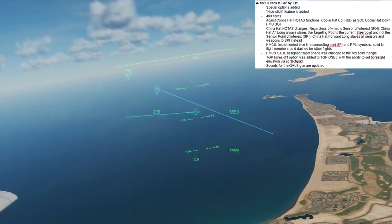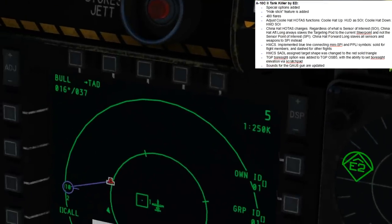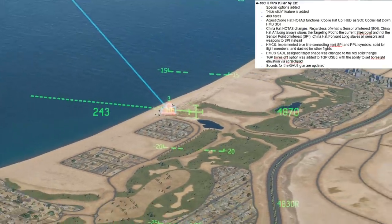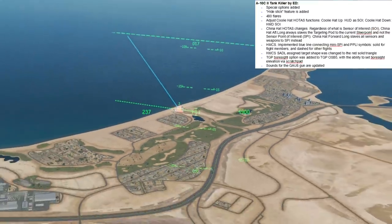RC, can you please broadcast a target for me? You can see a new task there — we've got the flashing red triangle. And here, I know it's hard to see against the sand, but that is a solid red triangle, which is the new symbology for the broadcast target.